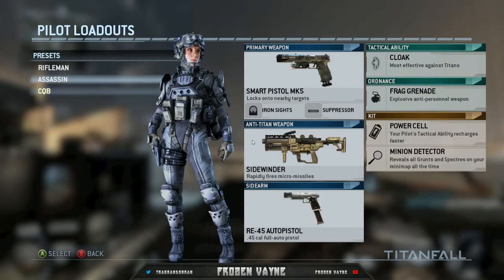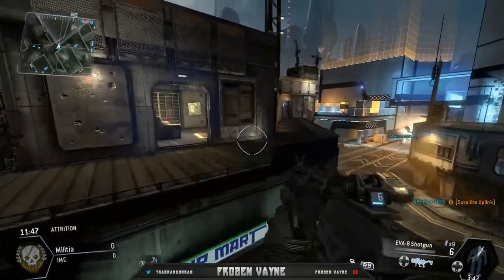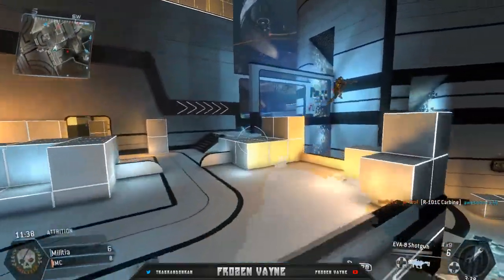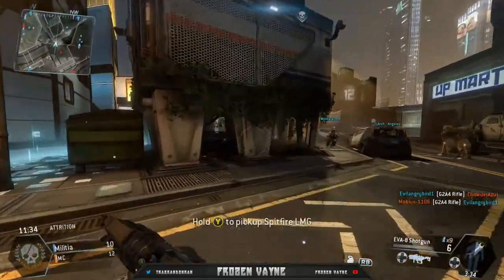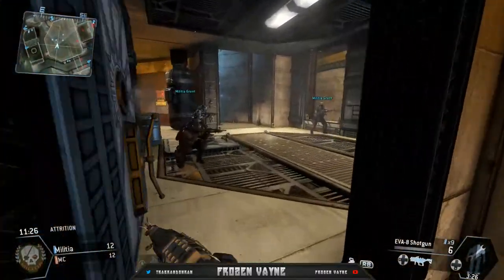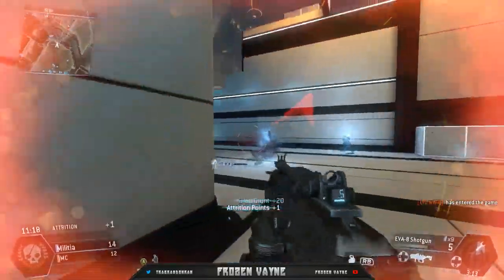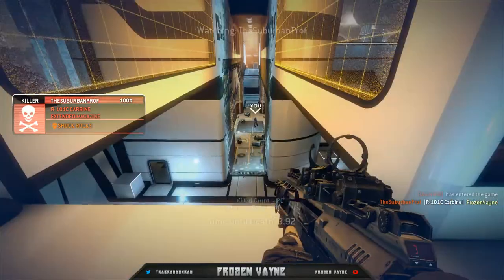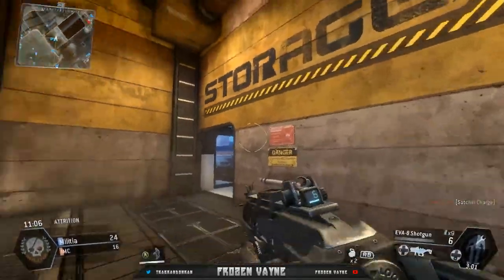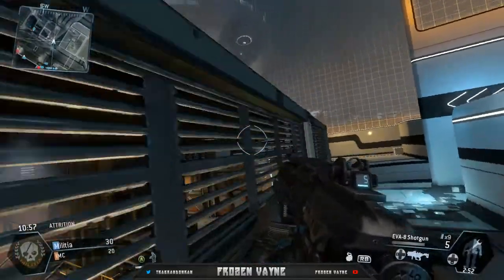Oh wait, this is a shotgun class. Okay, I guess we could just stick with the shotgun class here. Let's stay invisible first. He died — that's a rip. I need to find some guys. Seriously, I can't find anybody. This is going to be hard to use a sniper. I might have to switch back to the R101 Carbine, because this is not going to go well.